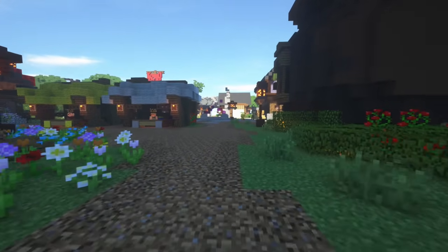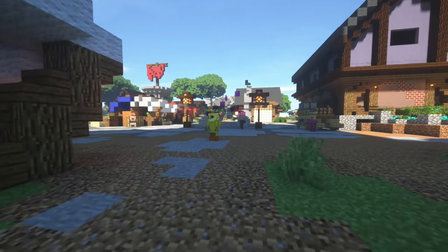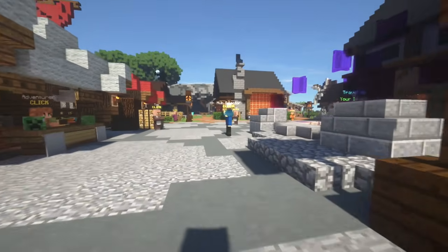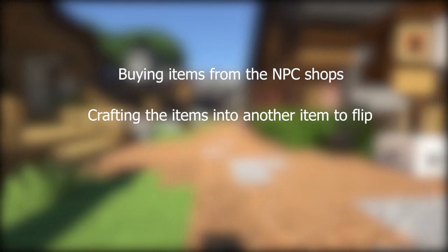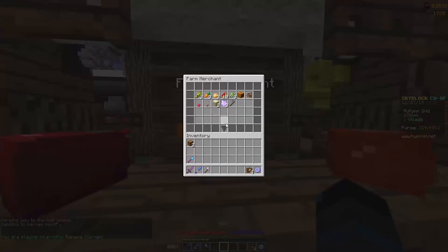The final type of AH flipping is the one I actually do the least, but honestly it might be the most profitable if you do it consistently — and that is merchant flipping. Merchant flipping is buying items from the NPCs that spawn, crafting them into something, and selling it on the AH for a profit. The reason I do this the least is because I'm lazy — it takes a lot of clicking, you just sit there clicking on materials. But if you're looking for a consistent way to make money, this is probably the best AH flipping you're going to get.